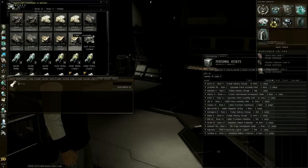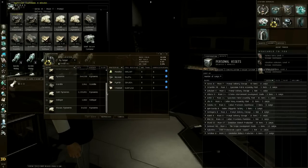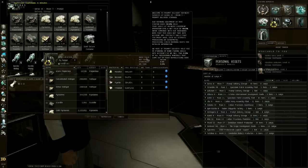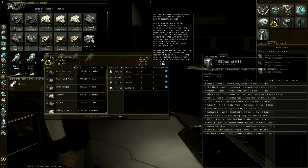I'm going to highlight all of it, right-click and refine. Here we go - on the left is all the ore we have selected, and this is what we're going to get. There are some details here: a station will have a base yield; most stations have 50% but some have 30%. The net yield is what I get with all my skills - it says 99.5% but it's effectively 100%.